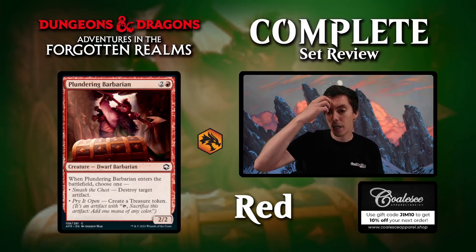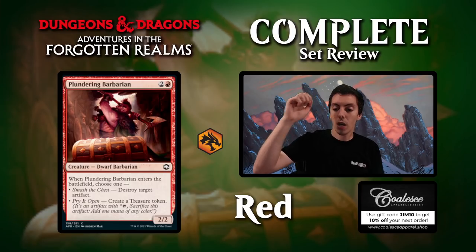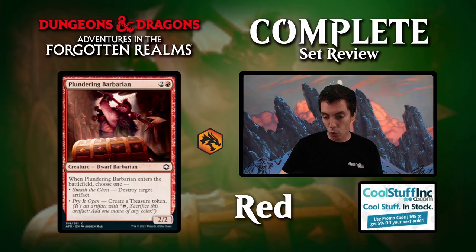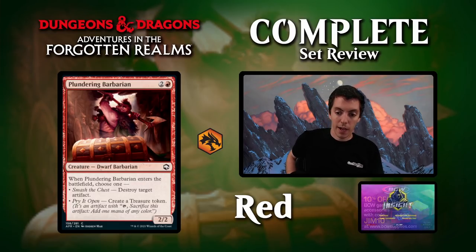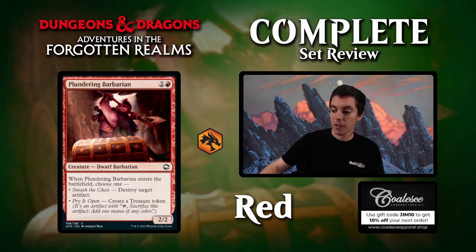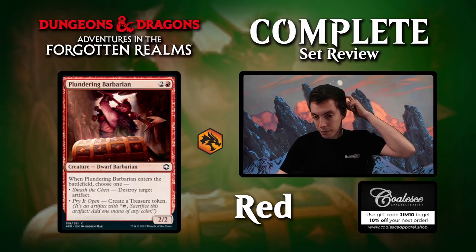Plundering Barbarian: three mana for a 2/2. When it comes into play, you can either destroy an artifact or make a treasure. It's effectively a two-mana 2/2 for the treasure deck. Killing an artifact will be relevant occasionally since there are equipments and things. Making a treasure is pretty cool too. Solid draft card for the treasure archetype.